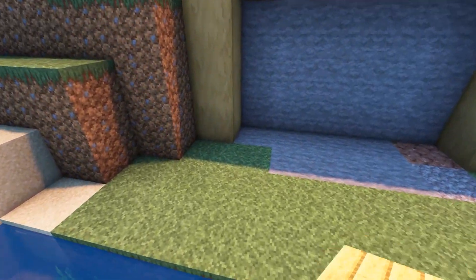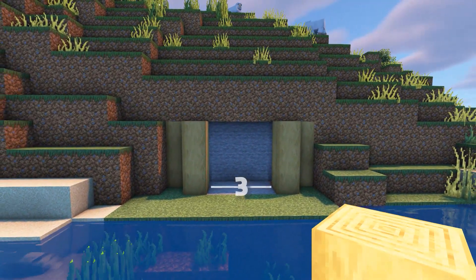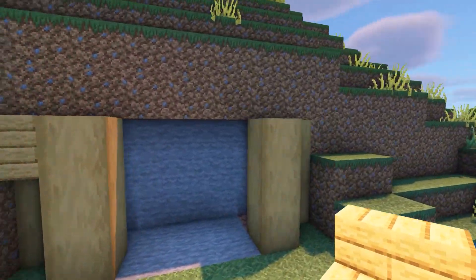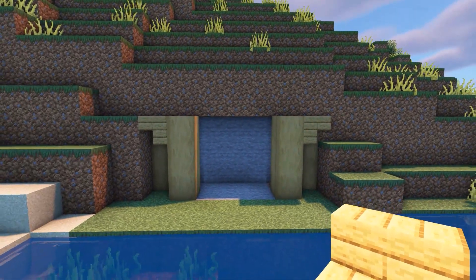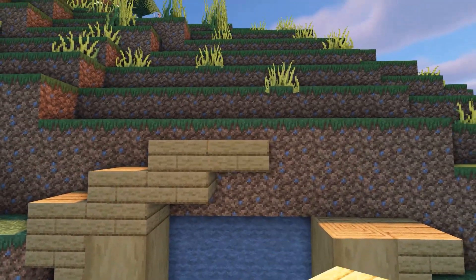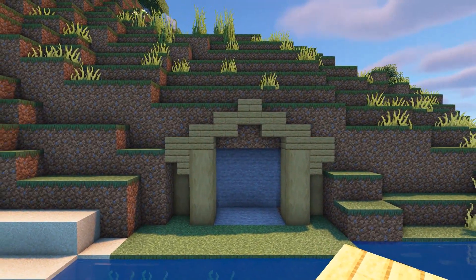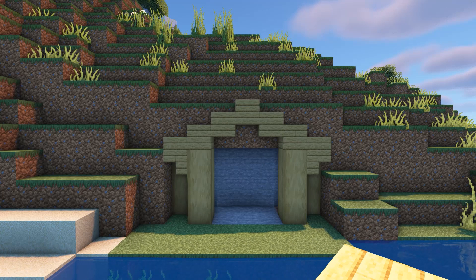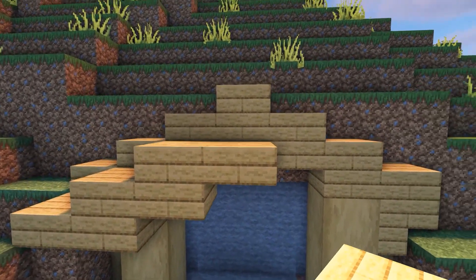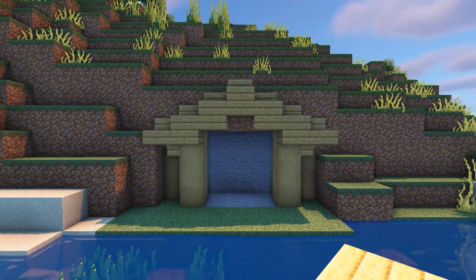One block out and to the side of the first column, add another 3-block high column using stripped oak logs. Do this on both sides so there's now a 3-block gap. At the top of these logs on either side, add an upside down oak stair as shown. On top of the stair, add an oak slab followed by a block. Then add 2 more blocks made using slabs that come up by half a block each time, then come back down to the other side. Then in front of this, do the same but half a block lower, so the first slab of this arch will start on the top half of the upside down stair.